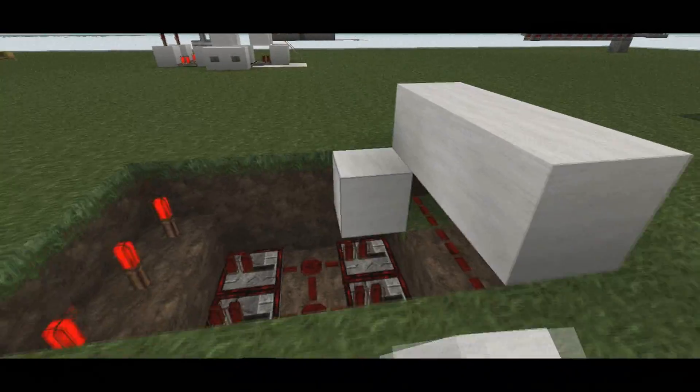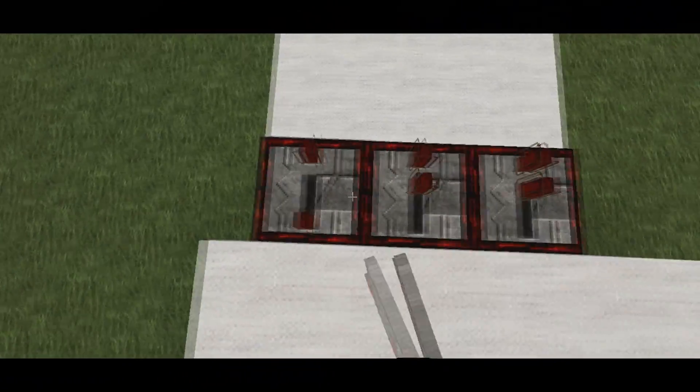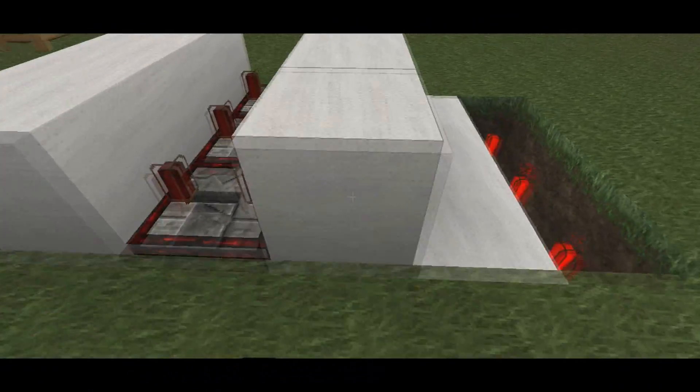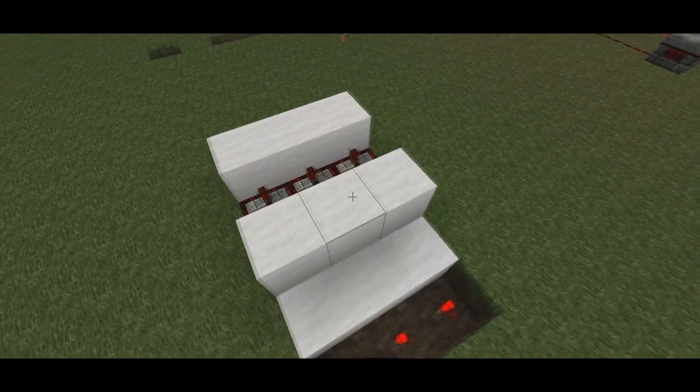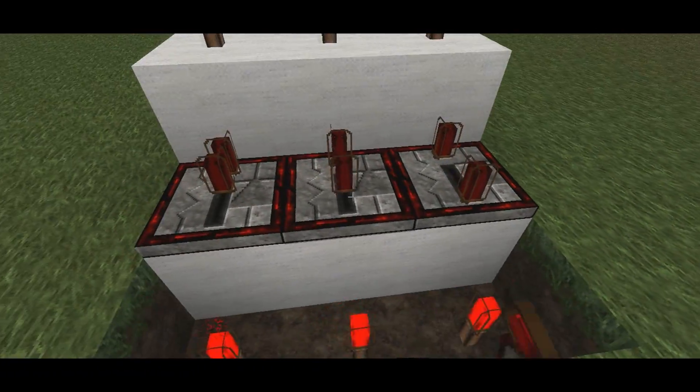Put some wool there and proceed to cover all this up. You want to put a repeater here, fully ticked. Put that in there. Torches. Repeaters, fully ticked.